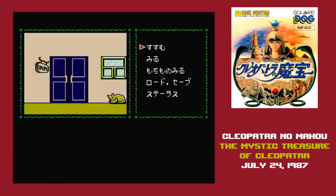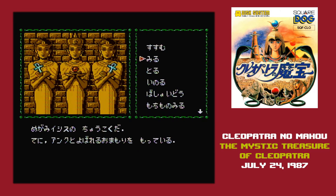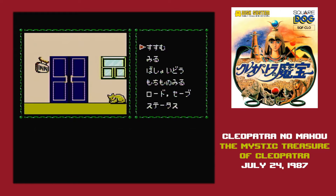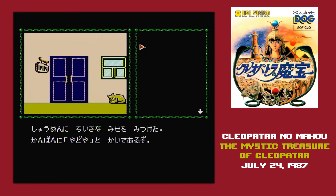The interface for Cleopatra no Maho is pretty standard for adventure games on consoles at the time. You have a menu of commands, you select them by hitting the A button, and if the menu is too long to be shown there, you can press the B button. You can't back out of a command after you enter it, so you'll want to be cautious about that.